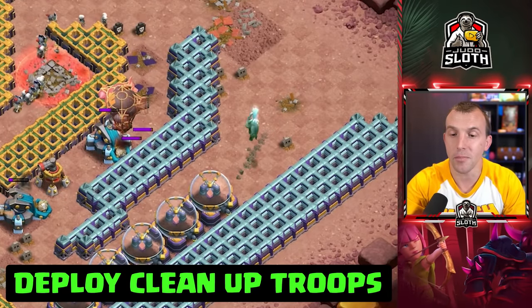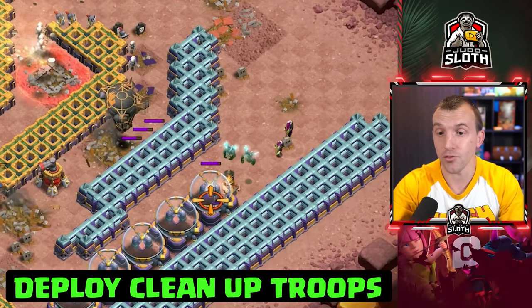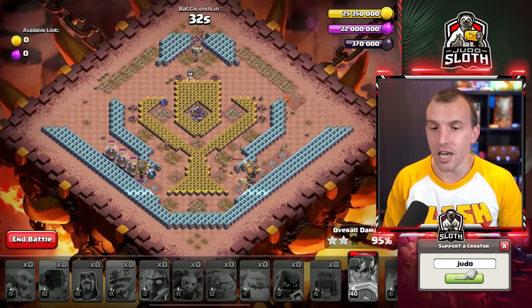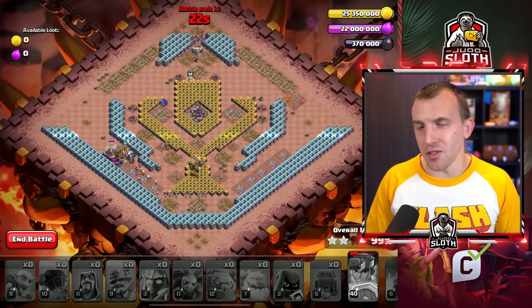You also want to place your minions over here, and those final two goblins to collapse everything in towards that scattershot if needed. This should help you to get the three stars.